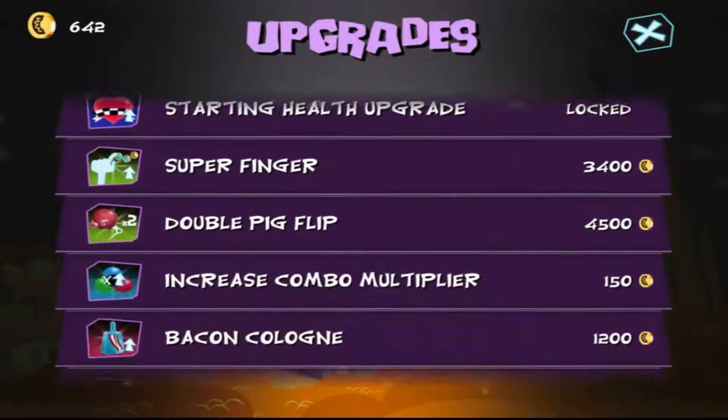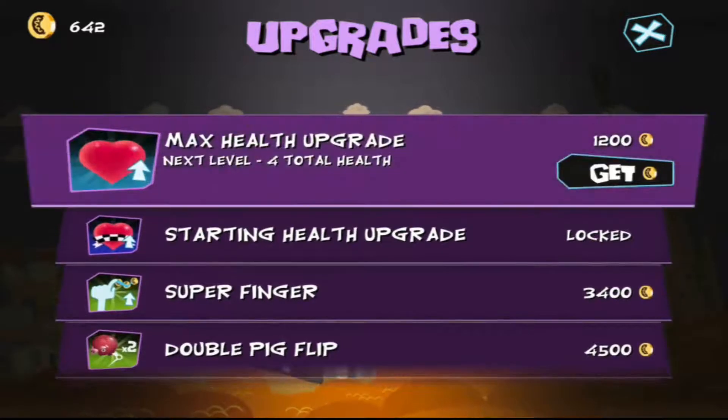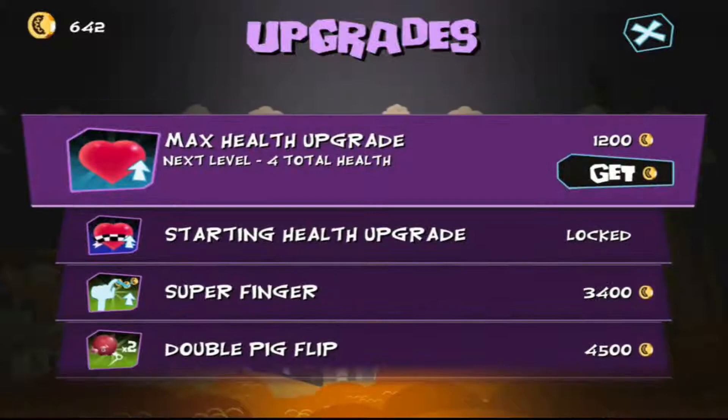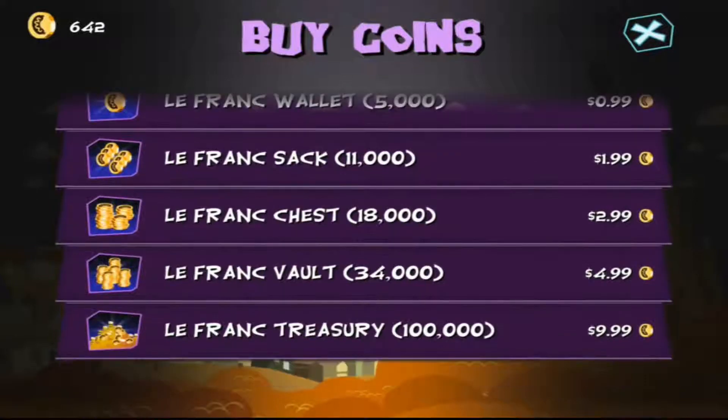Here are the upgrades. Upgrades can range from upgrading your health, your total health, to starting with more health, all the way up to coin magnets and things such as that. This is the in-app purchases section — you can buy coins.